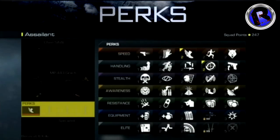Now let's get into the perks. I have a whole diagram here with all the perks — there are 35 perks total, quite a few new ones. At least half of them I can't recognize and they do look new. But we do have all the classic ones like steady aim, quick draw, and stalker. There are a few unique ones that cost quite a bit of squad points. You can pause the video right here and look over these perks yourself — quite a few are self-explanatory. There are a lot of different sections: speed, handling, stealth, awareness, resistance, equipment, and elite.